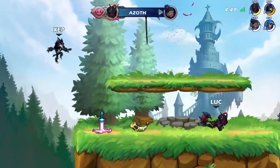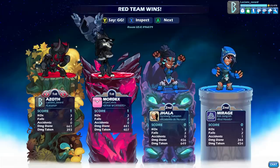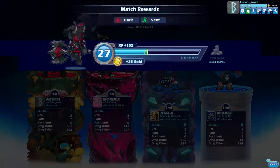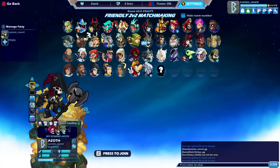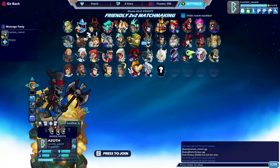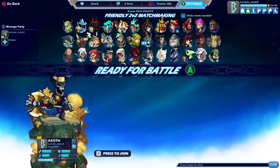GG dude, GG! That grab — the axe down sig with Azoth is really good. GG dude. Alright, let's try out a different Azoth skin. Probably my favorite Azoth skin is actually this one — the Baron Azoth. I don't know why but I think he just looks cool. I actually really love the home team colors on him, so I'm gonna do this one.